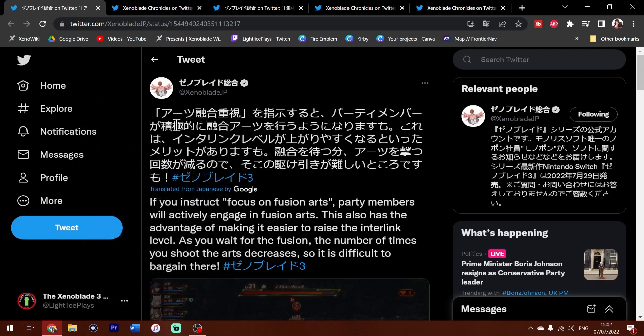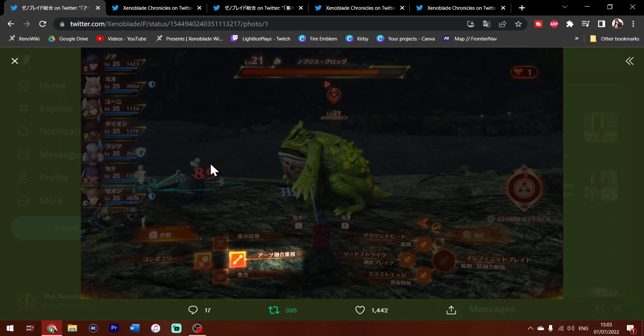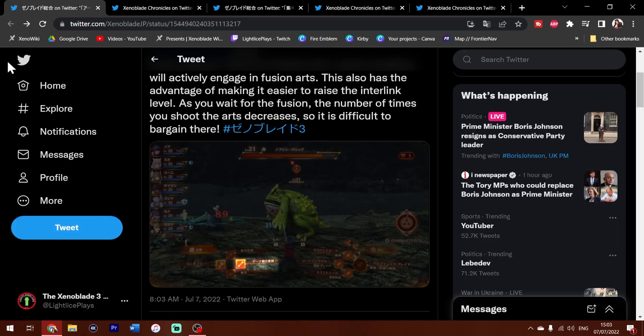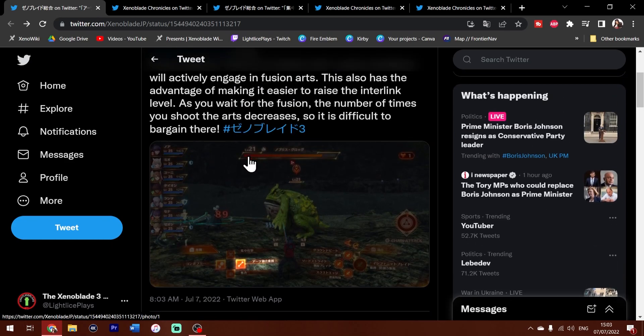If you instruct focus on Fusion Art, party members will actively engage in Fusion Art. This also has the advantage of making it easier to raise the intellect levels — you wait for the fusion. The number of times you use the art decreases, so it's difficult to bargain there. And of course, we have screenshots of the UI, focusing on building up the Ouroboros. For me, I love it. It's more focused — it's telling the AI what to do and when you want them to do it, so more flexibility and more control in combat. It is always a good thing.